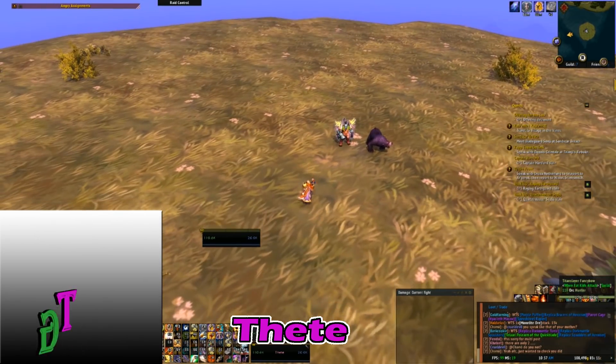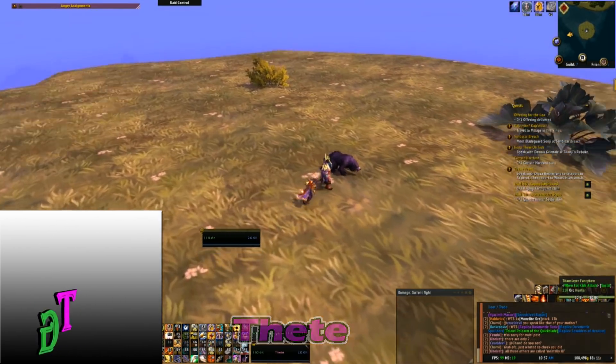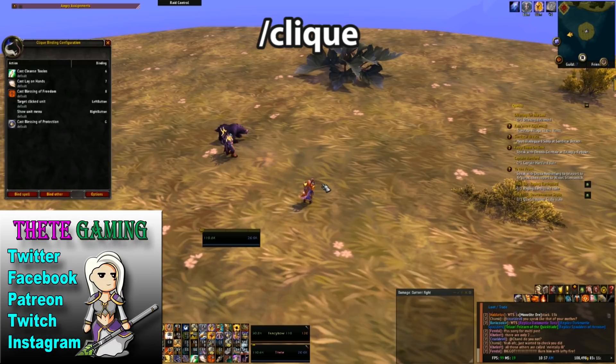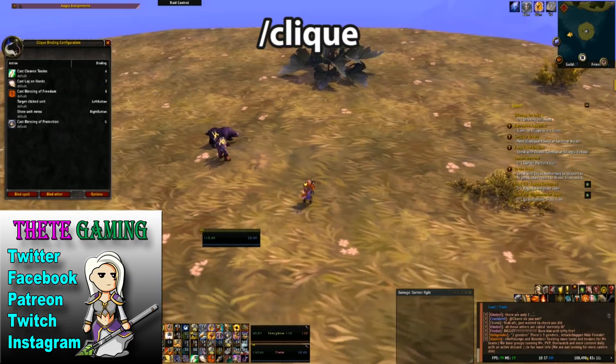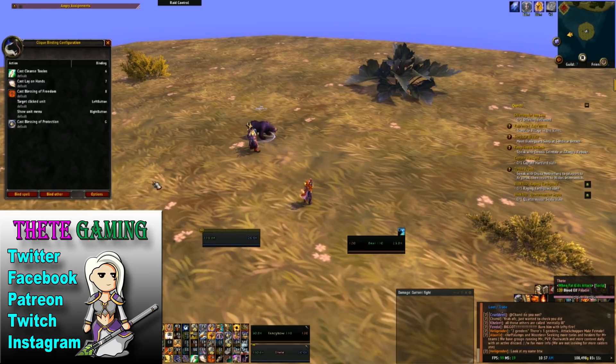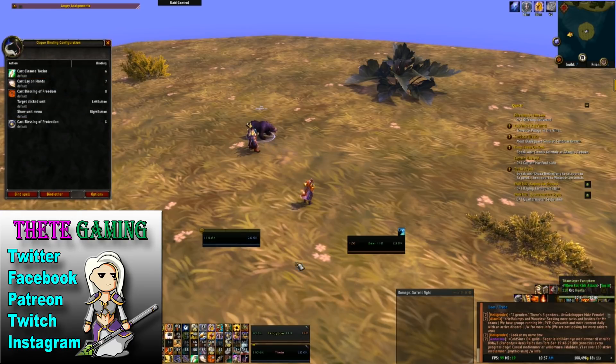First of all, how we use Clique. I'm going to use my little compadre here Fancybo on my other account to demonstrate a few things. To access it we just do slash Clique. These are the abilities I currently have in here — it's not that many at the moment. What it means is these are the abilities that if I'm out and about DPS-ing and I've got something else as my target — maybe I target the bear there — I could still use any of these abilities on Fancybo.